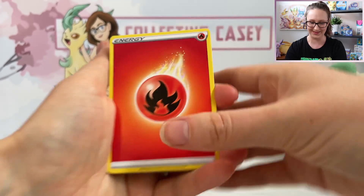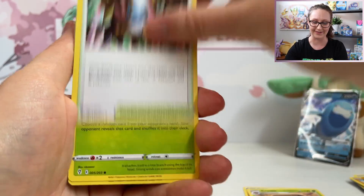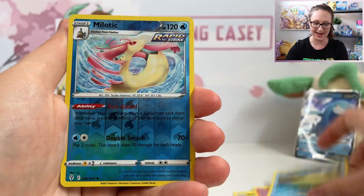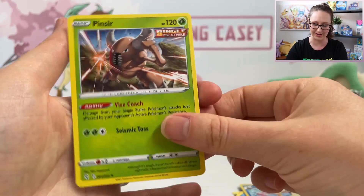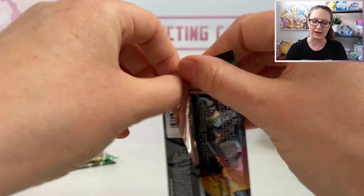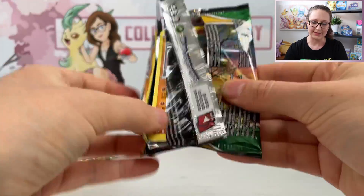We have got a Fire Energy, Crustle, Rescue Carrier, Crystal Cave, Seedot, Lillipup, a Vagon, Litleo, Lotad, a Reverse Holo Melodic — that's an awesome card, Rare Reverse — and a regular Pinsir. So no fire really from that first three-pack blister. Can we get something from the second?